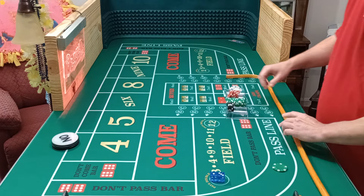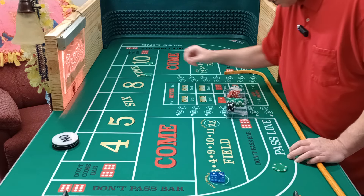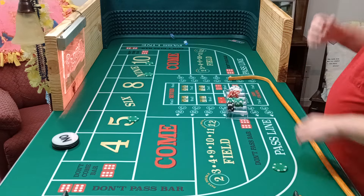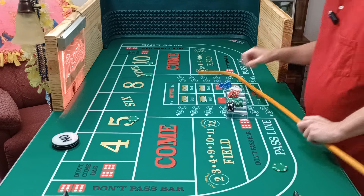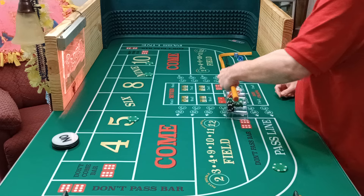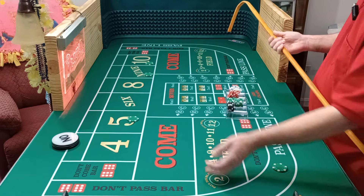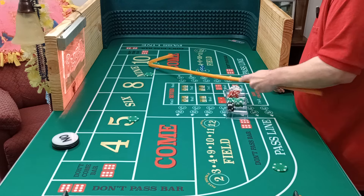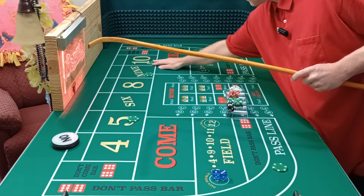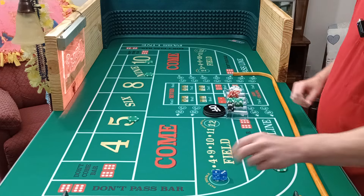Right back on the four. Would have been nice to have that hit just a little before. Got the Fab Fours covered. Let's get our one hit. Three. Eight — no help. And four — that was on the 10. That takes the four off. Wins 25.